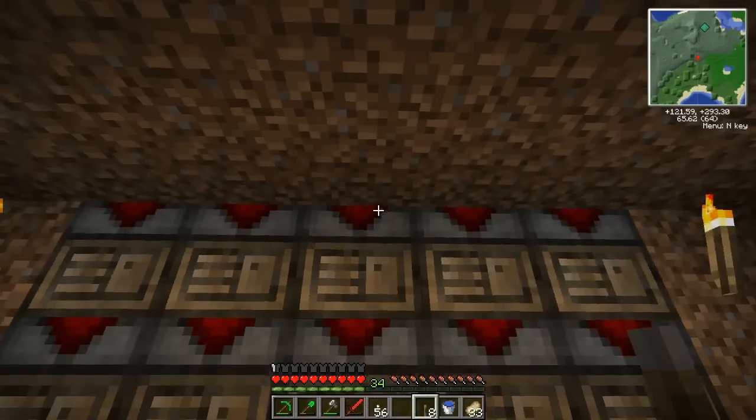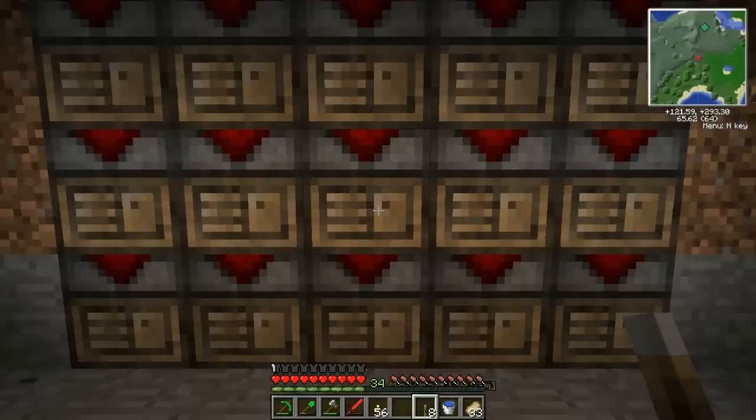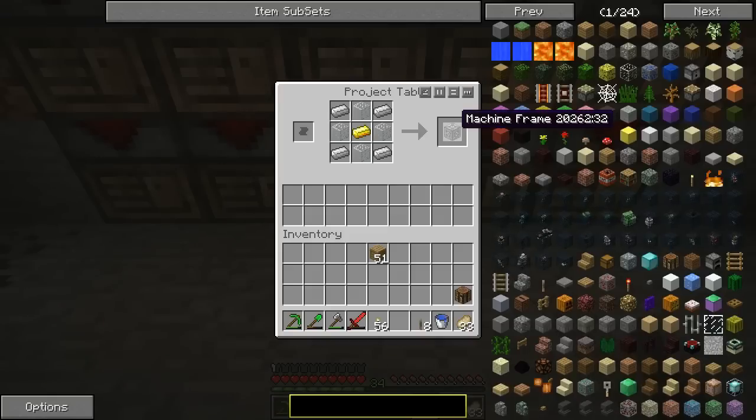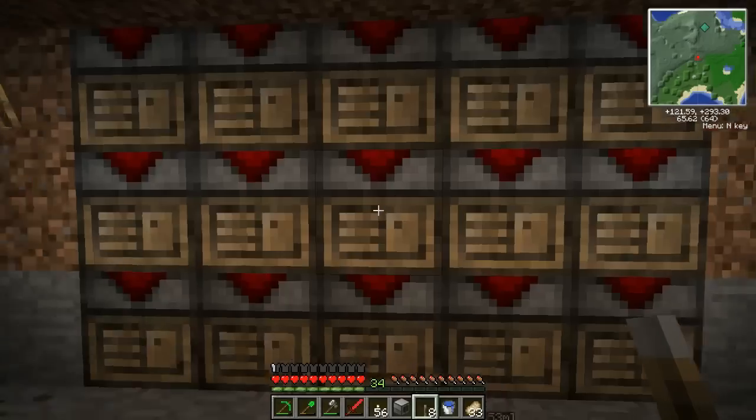We have some things to make. We have a redstone reception coil, which is redstone, gold, and redstone — like this. So we need one of these. This little guy goes here. And this is a machine frame. These project tables are great. And that gives us a pulverizer.